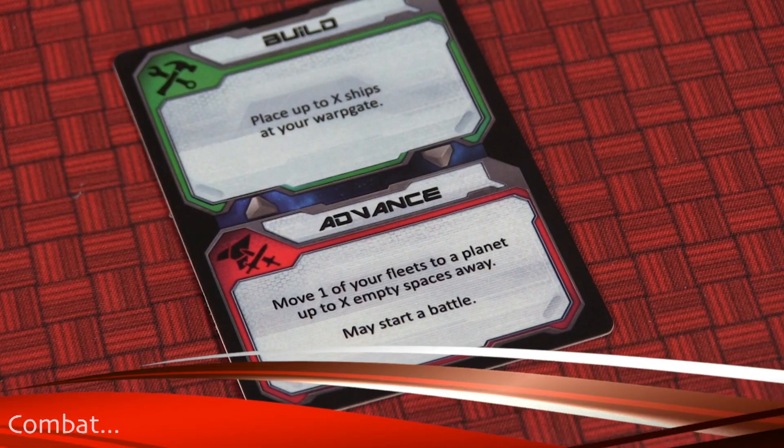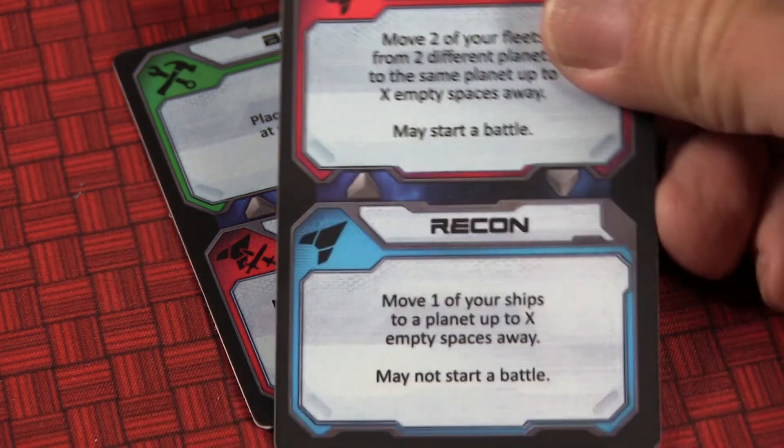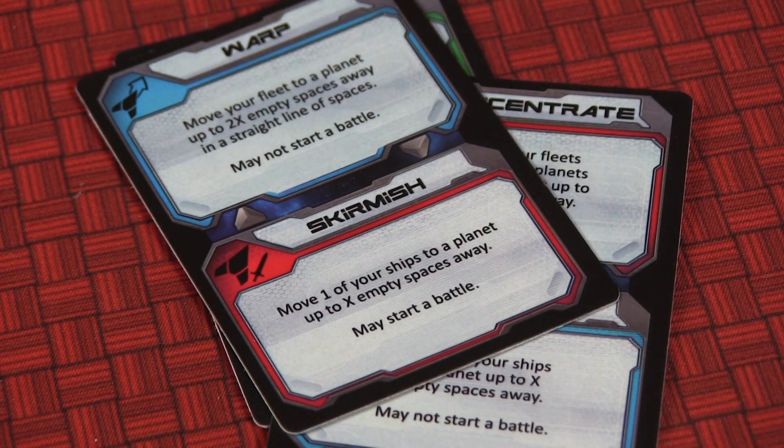Now let's talk combat, one of the favorite things in this game. All the action cards are color-coded — red indicates a battle action card, differentiated from the blue movement cards. With a blue movement card, you can move into a planet even if there's a fleet there and everybody just coexists. Red cards are really about combat, and there's advance, concentrate, and skirmish. Depending on which card you play, you might move one ship, or move fleets from two different planets and combine them — there are different ways the attack actions work.